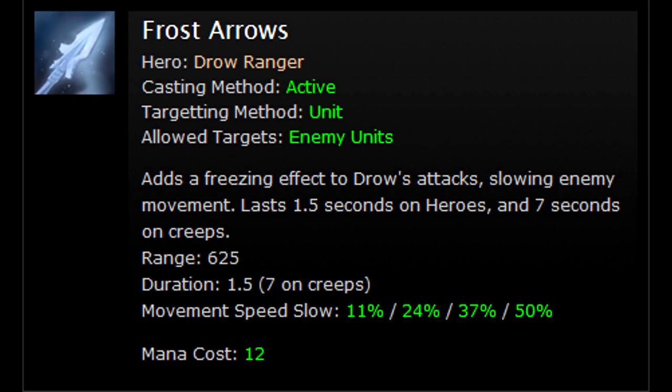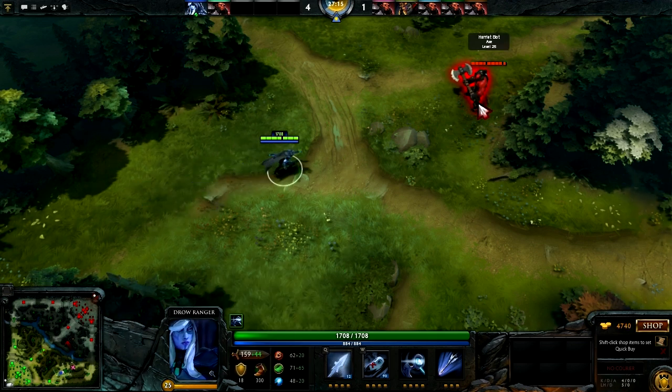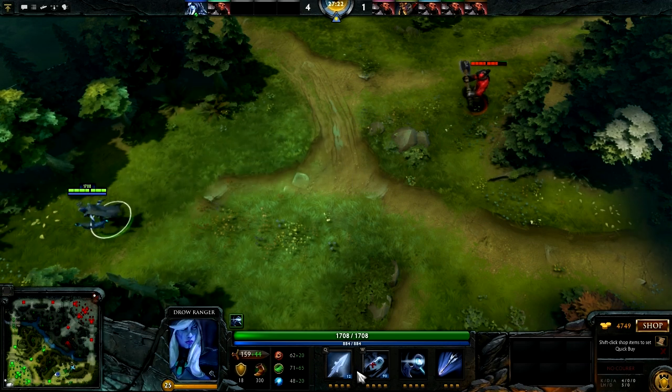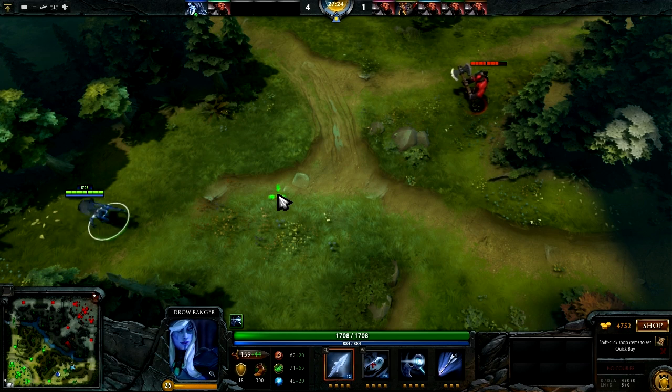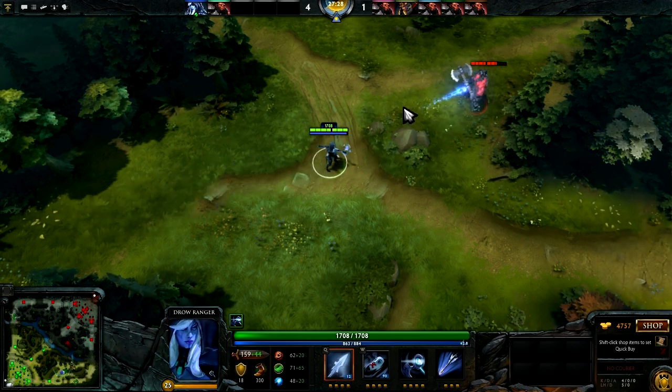Frost Arrow is a targeted ability which slows an enemy's movement speed by 50% for 1.5 seconds to heroes and 7 seconds to creeps at level 4. This is an orb effect and each arrow costs 12 mana. It's also worth noting that the slowing effect of successive arrows do not stack with each other, and that this ability can be toggled to auto cast.